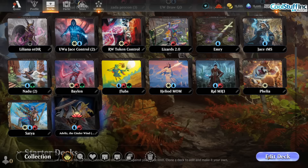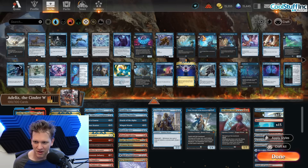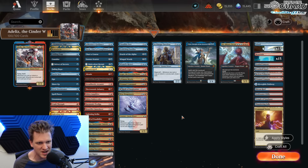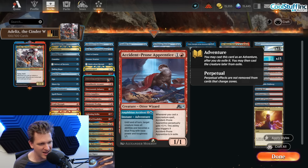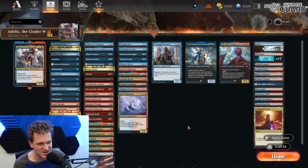It looks like a card is missing. What would I have paid 10 gems for? The missing card is Accident Prone Apprentice - a one and a red for a 1/1 alchemy card. It has an adventure: until end of turn, target creature loses all abilities and becomes a frog. Whenever you cast a non-creature spell, perpetual +1/+1.